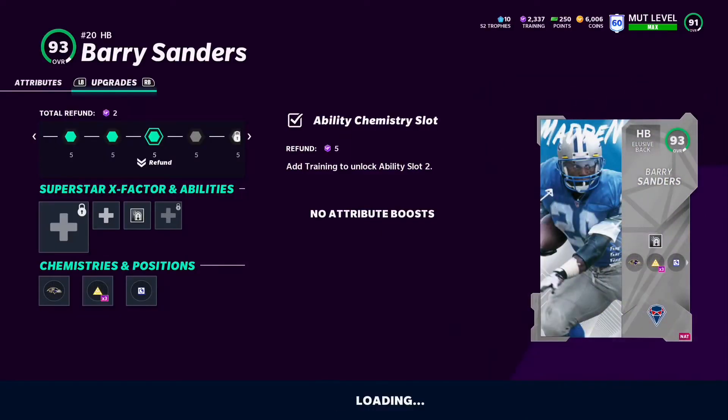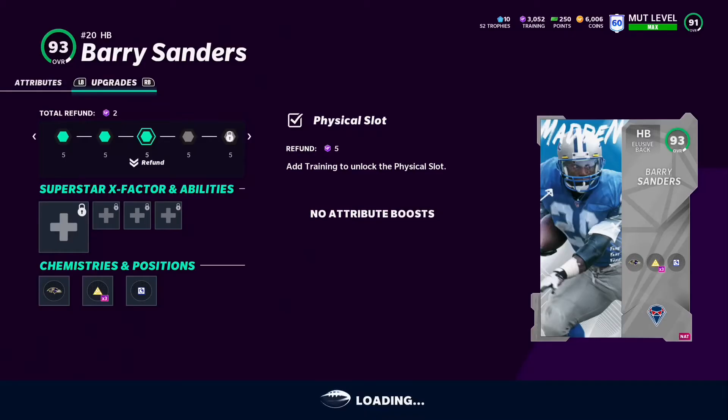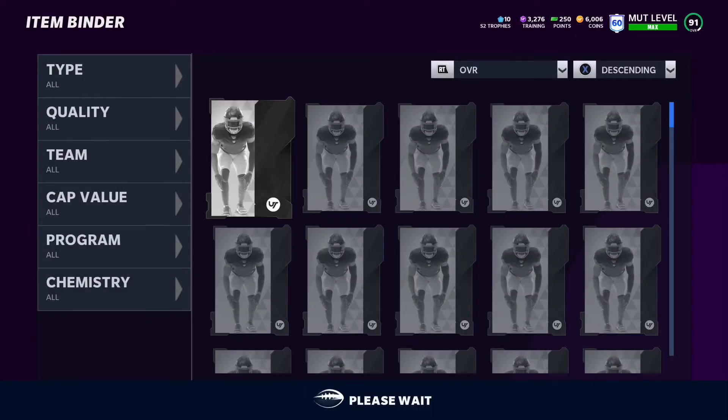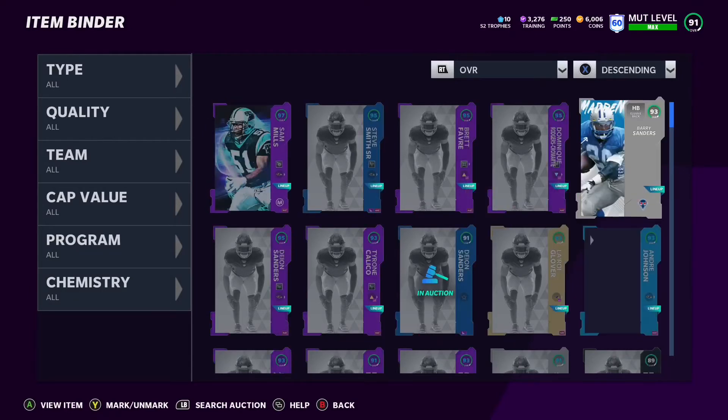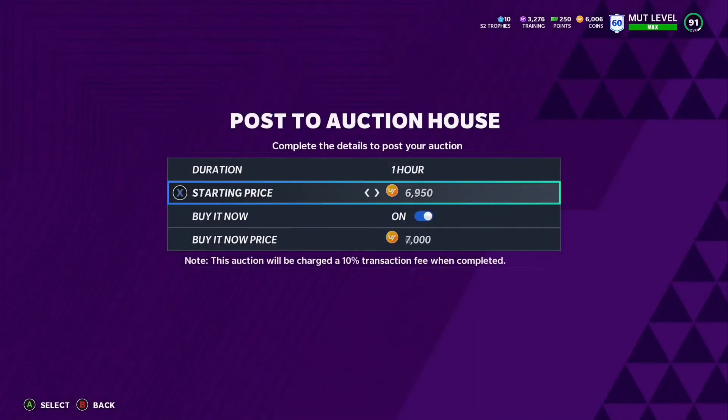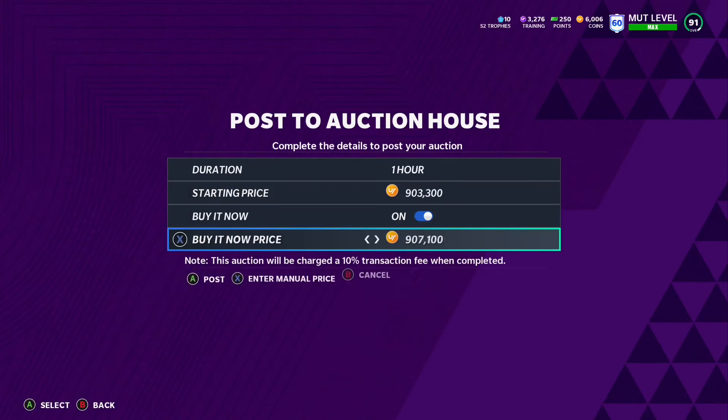What I did here is I downgraded Barry Sanders — I have a god squad if you guys want a team update and gameplay. I put Barry Sanders on the auction block on my main for about a million coins, then bought him from my farm for a million coins, and traded him back. That's not going to get flagged by EA because Barry Sanders goes for around 800 to 900k anyway — he's one of the best cards so that's not suspicious.